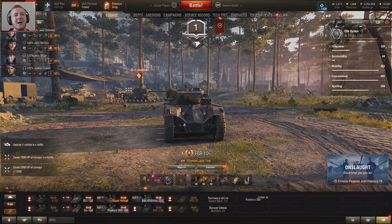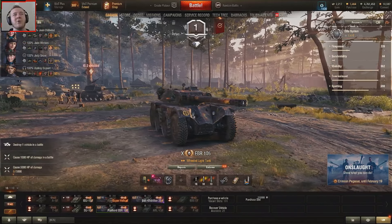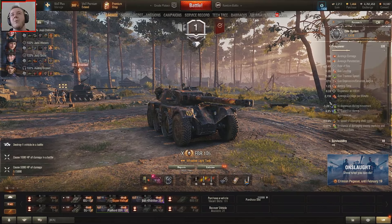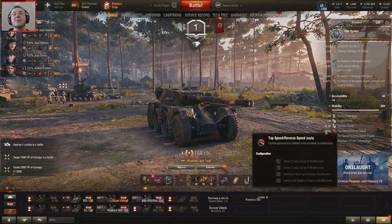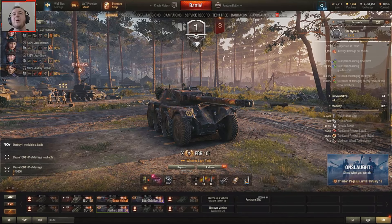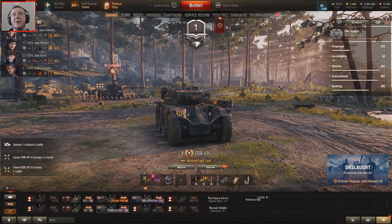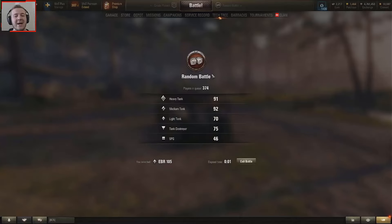It's the top — the fastest tank that I have from each category. Of course I have the fastest light tank in the game, which is the EBR 105, which goes 70 kilometers an hour forward normally, but 91 in the travel mode. So let's start off with this and see how we do.